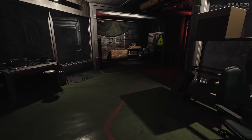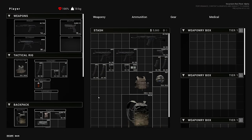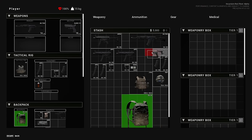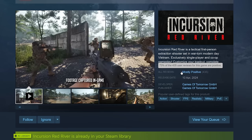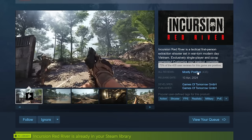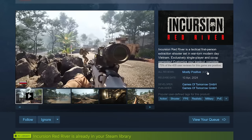The game does say it's pre-alpha. I hate the word potential because you can find potential in anything — it depends on how well it's executed. Let me empty out my bags and pull up the Steam page. Incursion Red River is currently sitting at Mostly Positive reviews, which is great. It's good to see indie developers getting some sales.